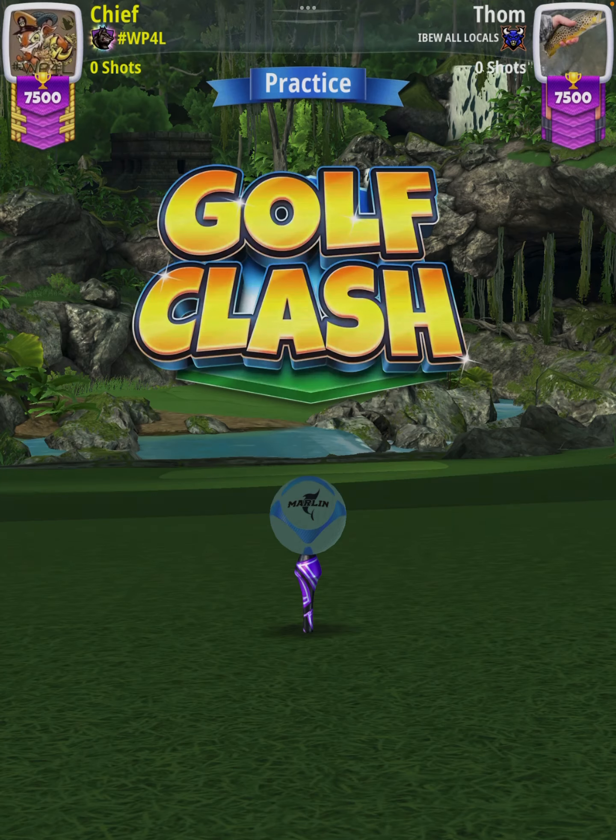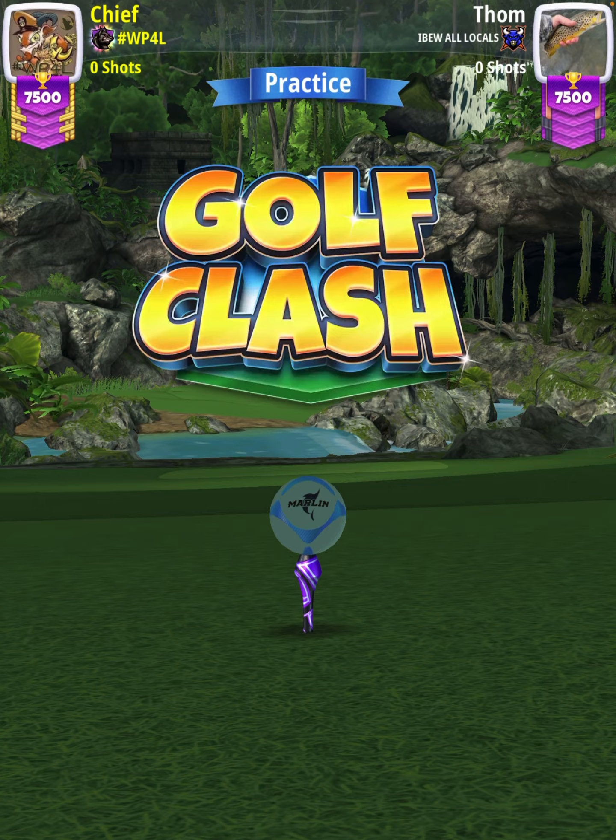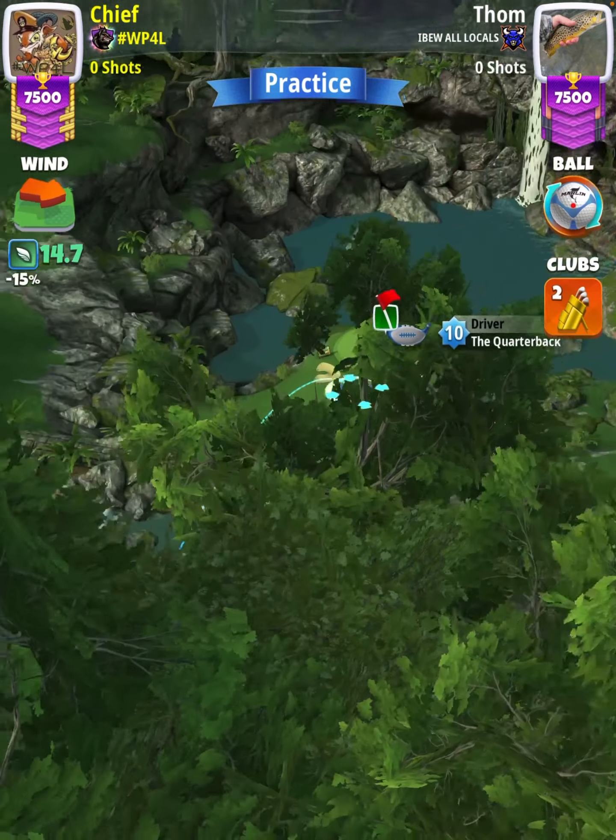Hey, what's going on everybody? This is hole number seven of the Mexican Valley Tournament Master Division qualifying round. For our tee shot, we're going to start off with a quarterback and a power zero ball, specifically a Marlin.